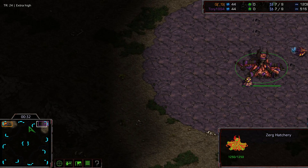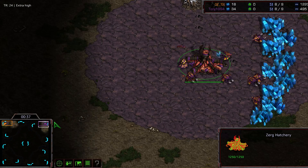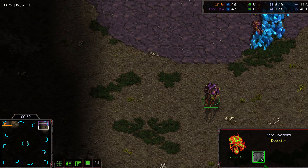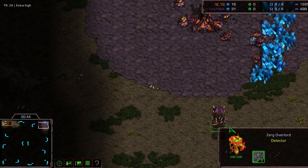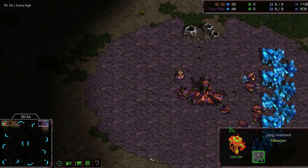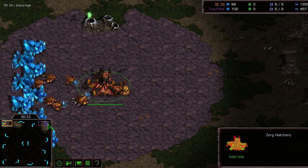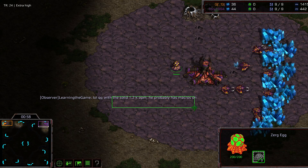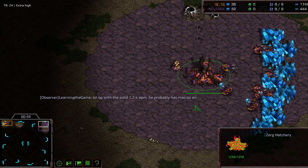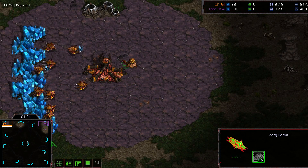Starting right off, we do have QQ scouting in the right direction. QQ is definitely going to be scouting out to see if there's going to be any potential early aggression by Tony, when Tony is not even pushing out to scan the top left base. QQ running with 1200 APM at the start — what a legend, what a person of great potential. Solid 1.2k APM, that shows some true potential right there.